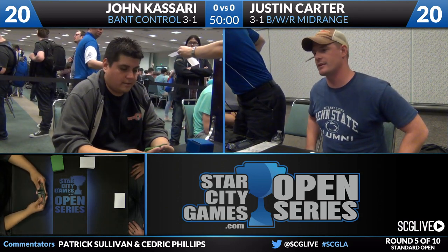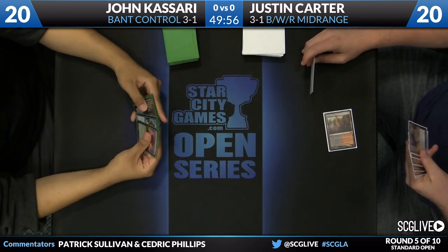He's got two Sin Collectors, Desecration Demon, Blood Baron of Scopa, Bermaz, Obzadad, a slew of removal spells and Thoughtseize. These sort of strategies are very powerful against opposing creature decks because you have just removal spells and awesome creatures.